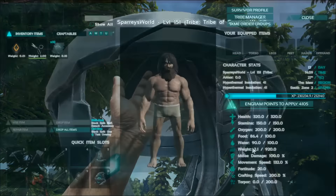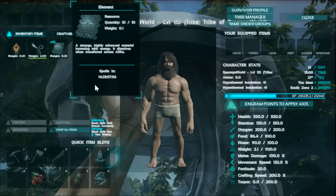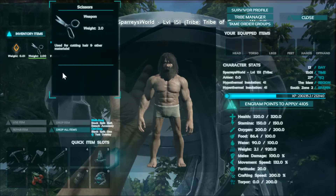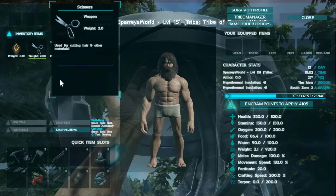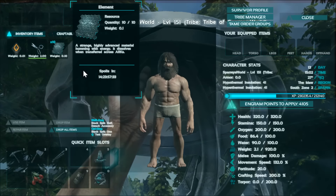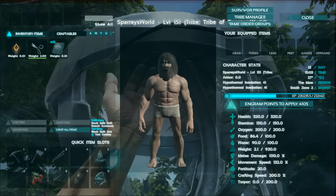It takes something called Element, and I've taken the liberty of spawning in a few. They only stack in stacks of 10 and they've got a spoil timer — granted it's a long one. These are going to be incredibly difficult to get; you can only get them from bosses apparently. It's a highly advanced material humming with energy, and it dissolves when transferred across ARKs, so we won't be able to transfer it — which is actually a good thing.